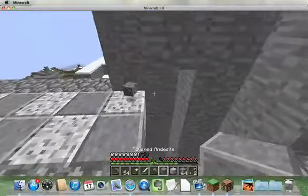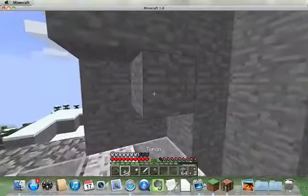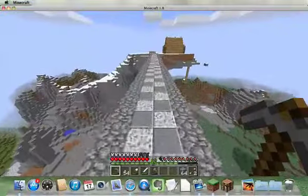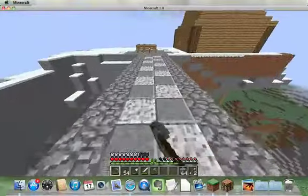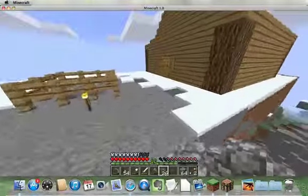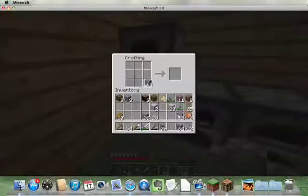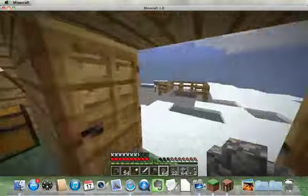Guys, I think this is perfect. We have one last stone andesite and one last diorite. Boom, there we go. Oh, that looks really nice. Make sure there's no mess ups. Yeah, I like the look of this, this is cool. So I'm just going to place - I like this. So I'm just going to make some cobblestone fences and I'm going to place those all along the side. And I'll be right back.